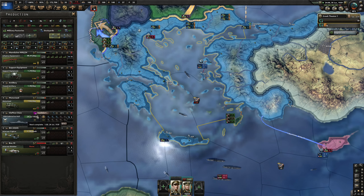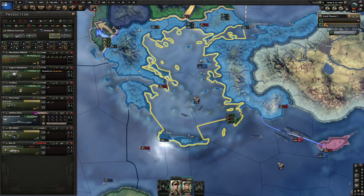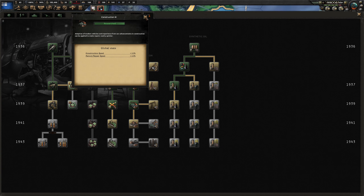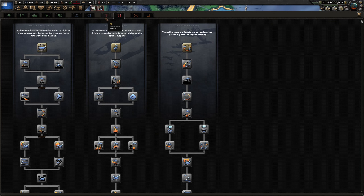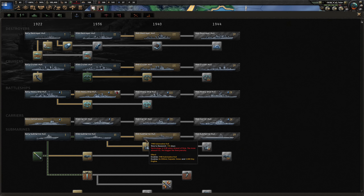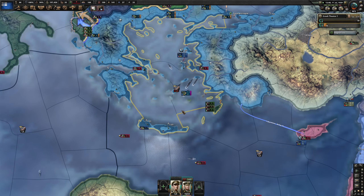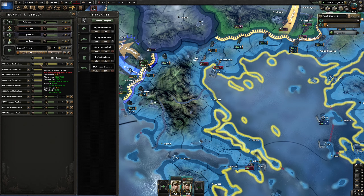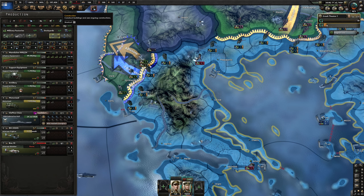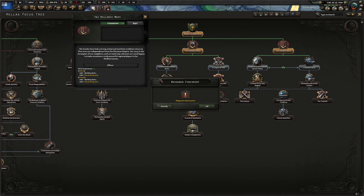We're now producing submarines at quite a good speed. Let's work on getting these extra resources. I won't have time to work on planes right now — let's get the infantry guns. Our troops don't have enough support equipment. Bulgaria's government is supporting the IMRO. Magnetic detonator research is done.